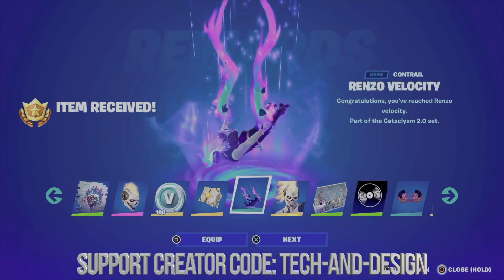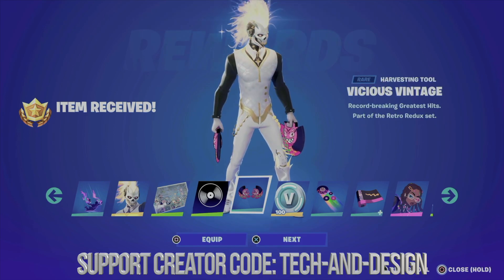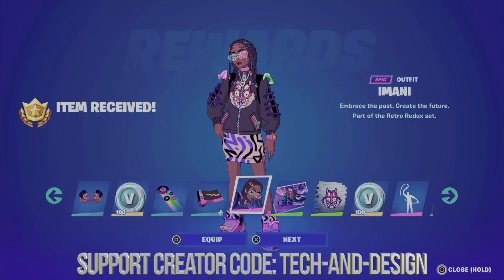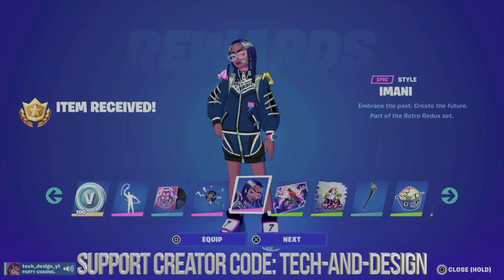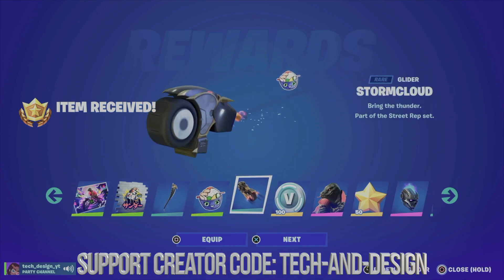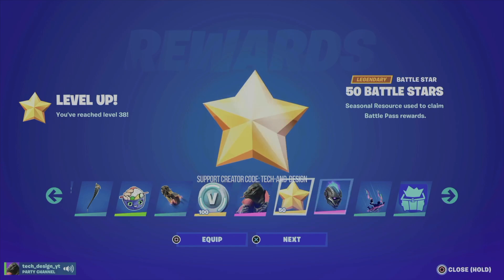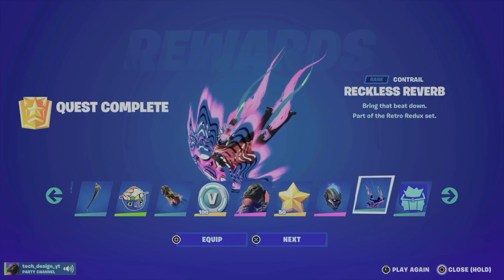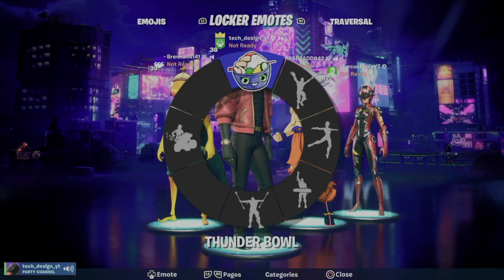For back bling there's nothing to equip — you just get them. Now we're getting everything: the music, back bling, glider, this skin, and equipping it all. I'm equipping everything but going next works the same way — it doesn't matter at all. We got this, equipping this awesome glider, back bling, leveling up — that makes sense. We've got the glider and the contrail, equipping them now, and that's it — just claim and we're done.